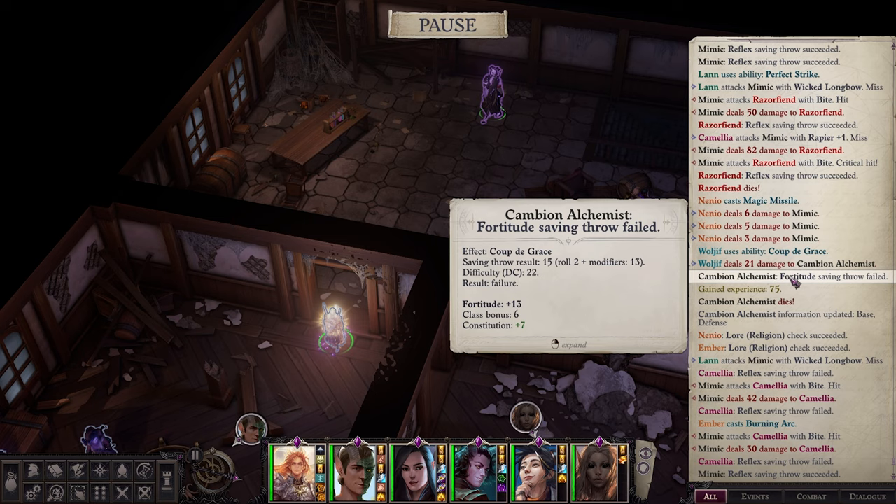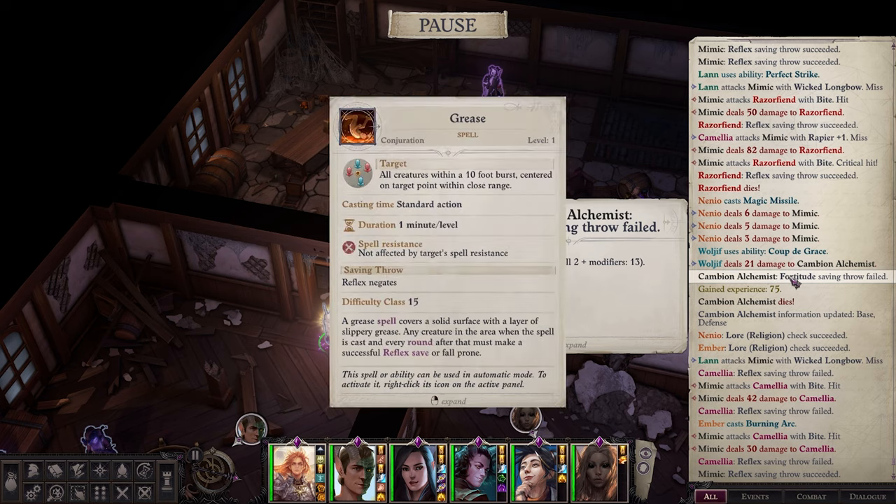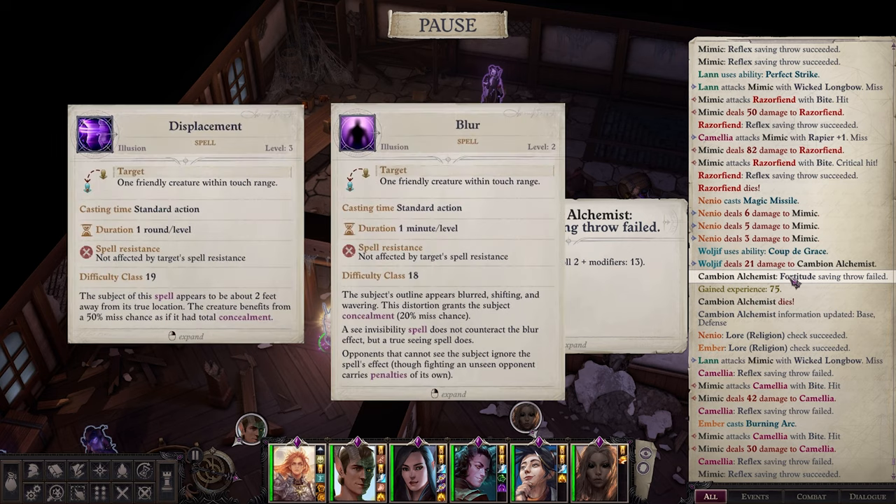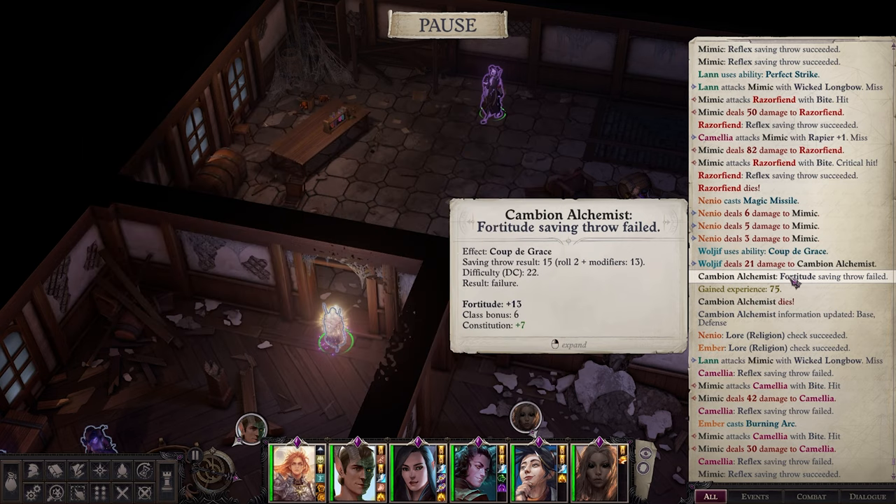Once you've downed the two mimics in there, you can use grease, you can use web, things like that to hold them in place if you don't want to tank them, or you can tank them with displacement or something like that.